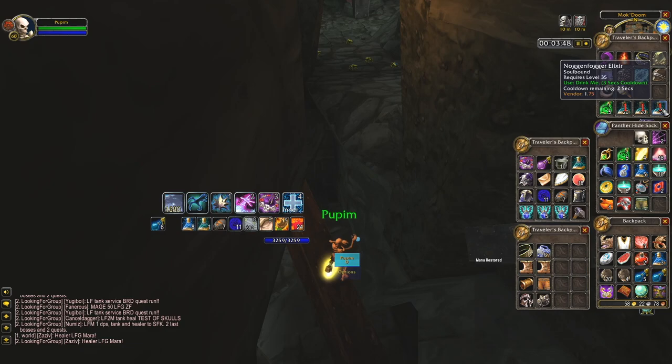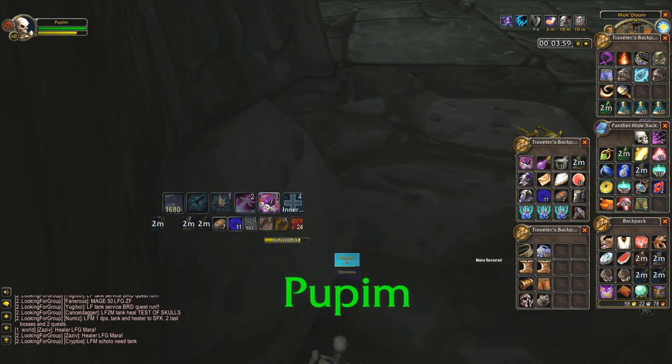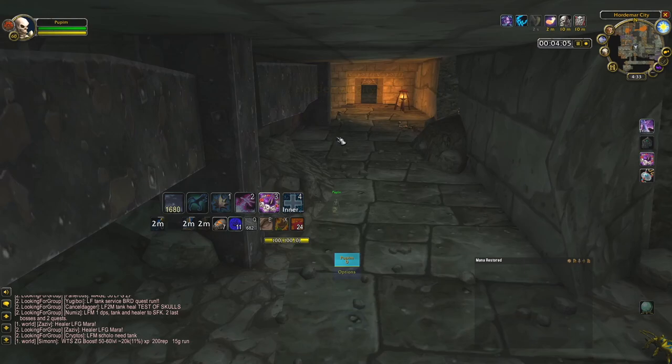Once you've made it up onto the beam, apply your slow fall effect, and then use your speed effect. Then run and jump. Aim just to the left of this stone. Make sure to have the tank jump first, as you will aggro the bugs. And voila!